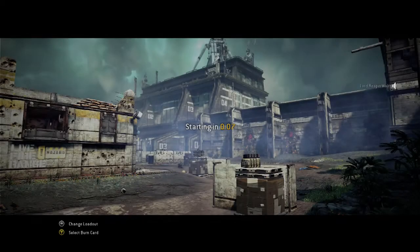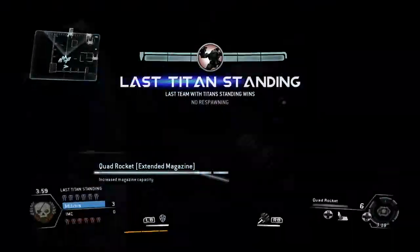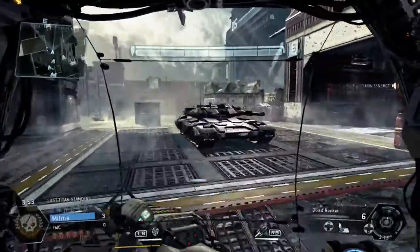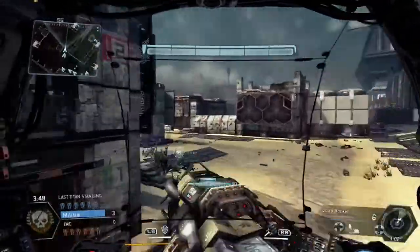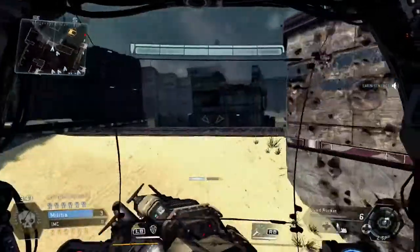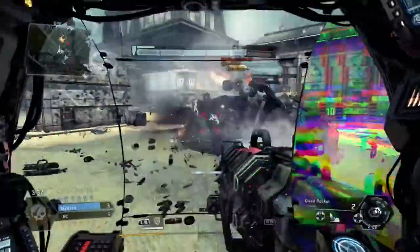Switching sides. Round 4. I'm going the same way but I'm actually going to shift to the right hand side just in case anybody goes to that area — seems like they've learnt the lesson. I end up finding an auto titan here — we'll take that, that's an easy titan kill.